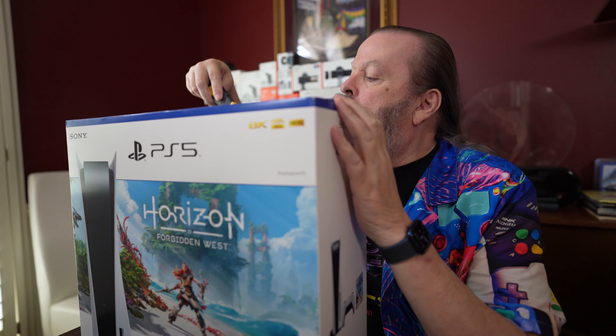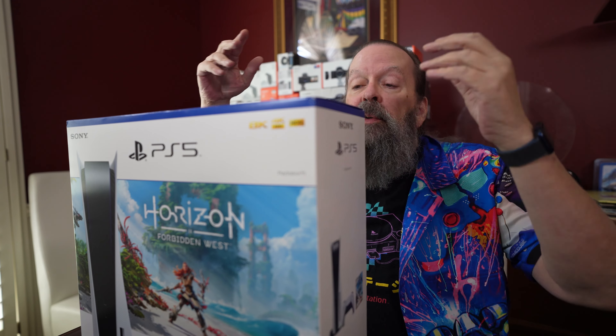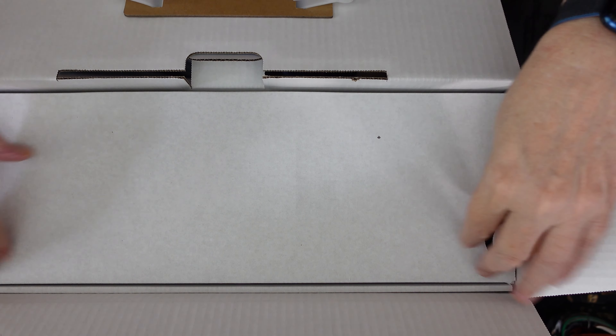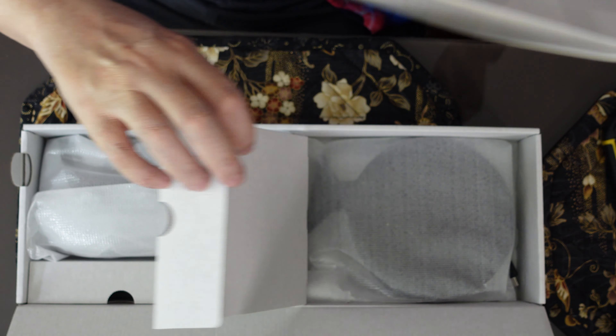I've seen other people unbox this particular edition — apparently the logjam broke. I know from those videos that what's in this box is another box. Up top we have the accessories box, and I'm really not going to use these because I already have a PlayStation 5. So I'll be putting this whole accessories box with the old one to give to my friend.